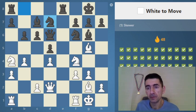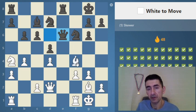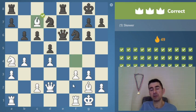White to move. This looks like a skewer. By capturing the bishop we can gain time, and then our bishop comes to make the skewer.